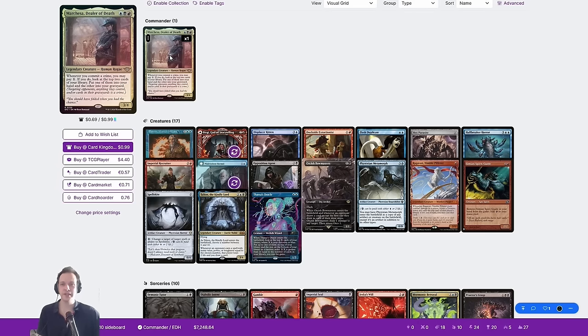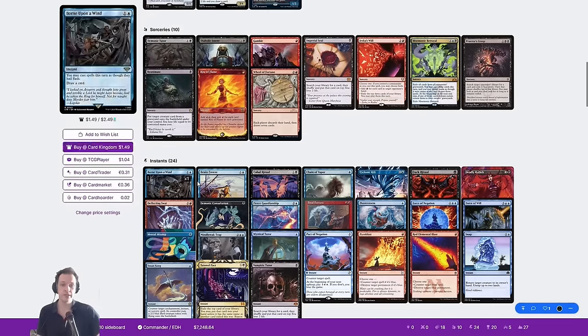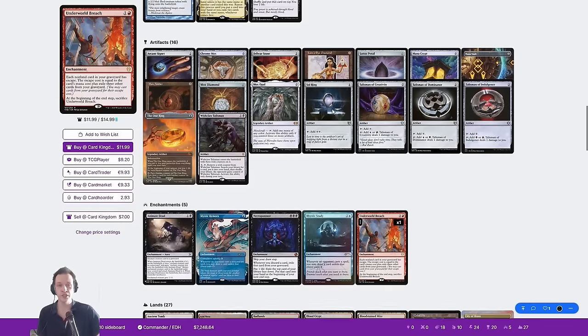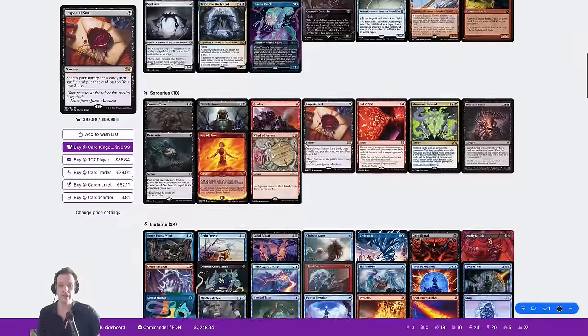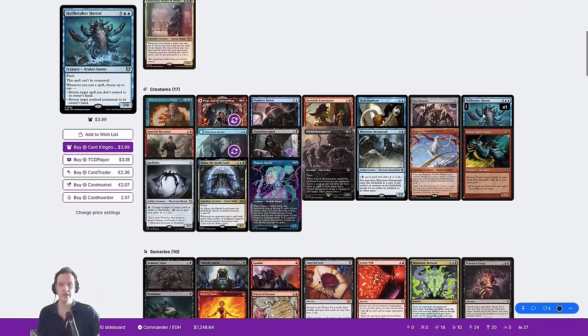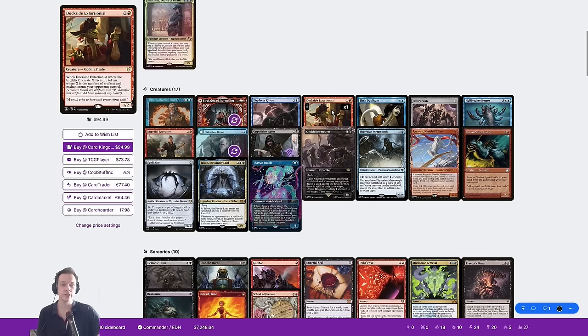So today I am playing the Grixis Marchesa, Dealer of Death. This is a controlling mid-range commander that gives you some form of card draw whenever you interact with an opponent or target something your opponents control. It's a Grixis deck, so you'll see the typical stuff like Underworld Breach, Lion's Eye Diamond, Tainted Pact, and Thassa's Oracle. But we can also win with Hullbreaker Horror, our commander, Barrin the Master Wizard, and Dockside Extortionist.